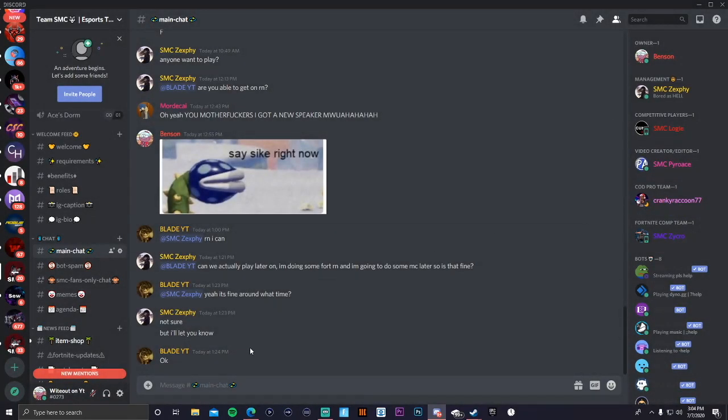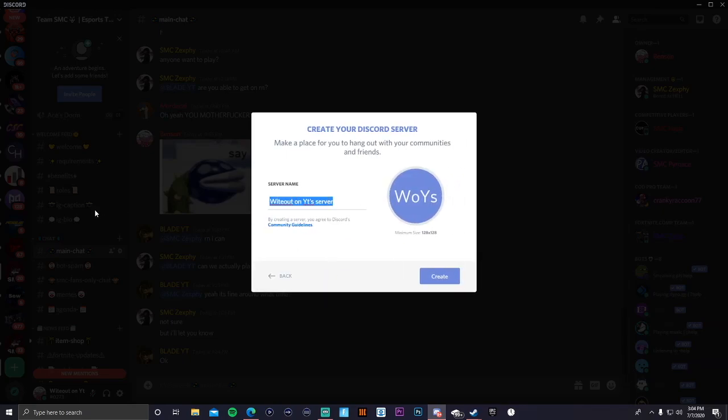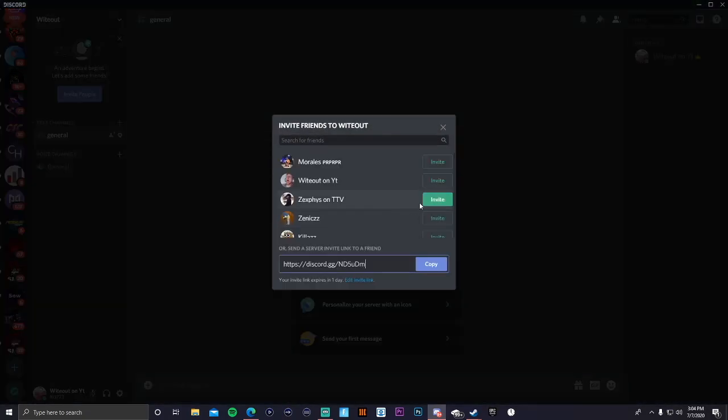The first thing you want to do — if you have a bunch of servers — make sure you scroll all the way down to the bottom and click on 'Add a Server' and 'Create a Server.' Personally I think it's better to create a server on your phone because you can type faster. You can add whatever name you want; I'm using 'Whiteout' because that's my name. You can click here to add your own picture.